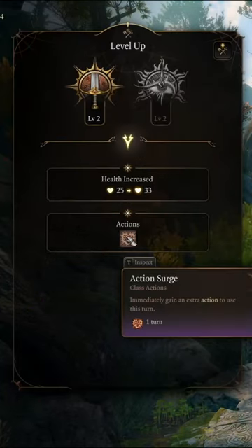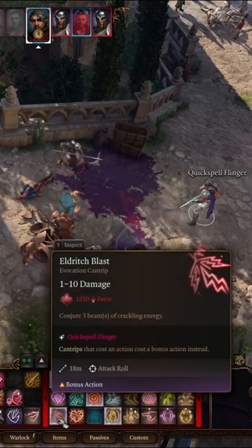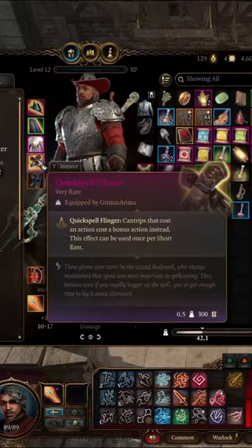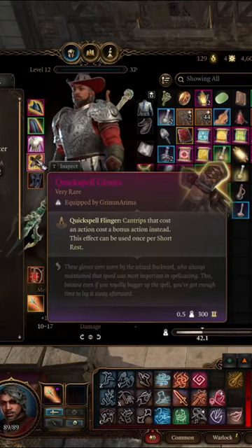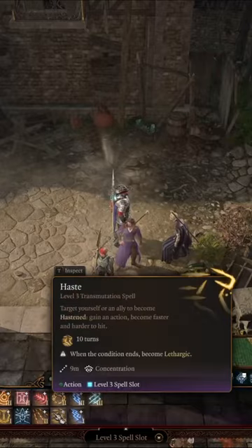Take 2 levels of Fighter for Action Surge. Reach your total level of 10 and make sure you have the Warlock's Eldritch Blast Cantrip. Now find a magic item called Quick Spell Gloves, or use the Sorcerer's Metamagic Quicken Spell, and finally cast a Haste Spell on yourself.